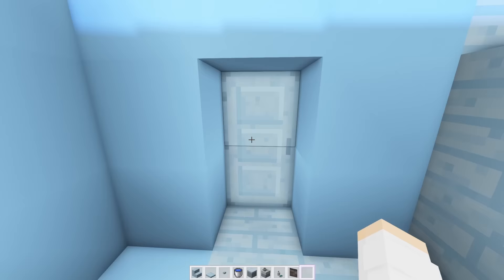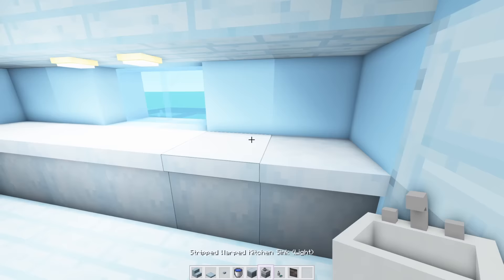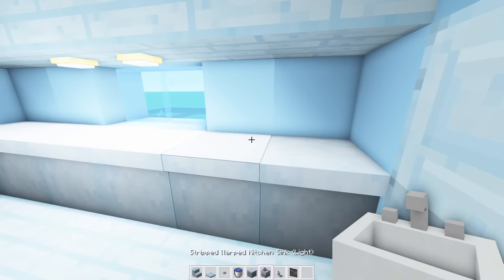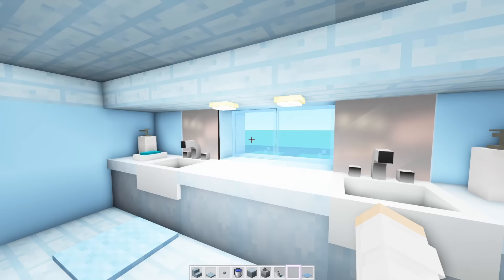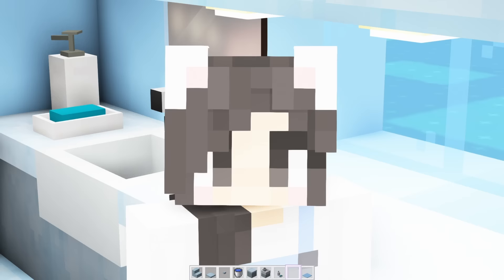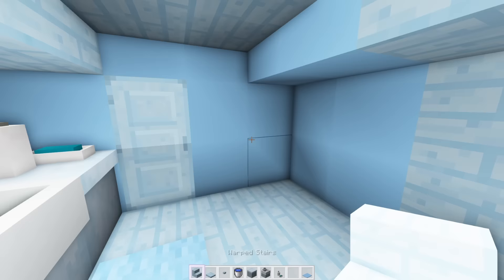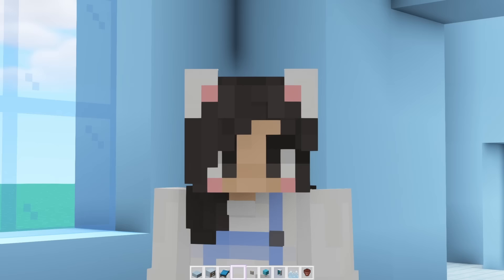For the bathroom, I'm just going to keep it simple by adding a bunch of counters along the wall, then breaking two of them to have some sinks. We add some mirrors and cute soap dispensers. Across from the vanity, I want to add a toilet and a tub, but I don't have a blue tub or toilet, so we're going to have to use stairs and trap doors again. Beautiful.